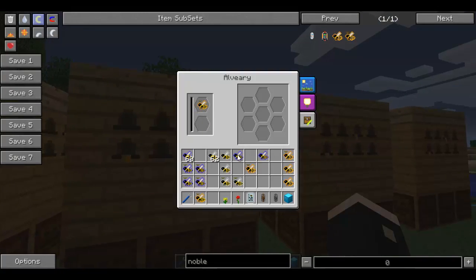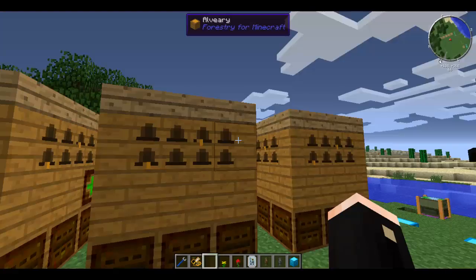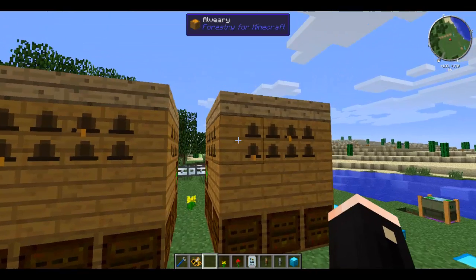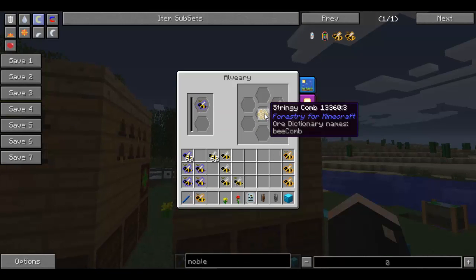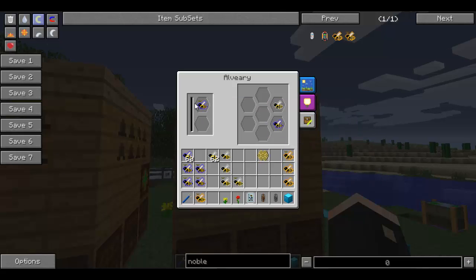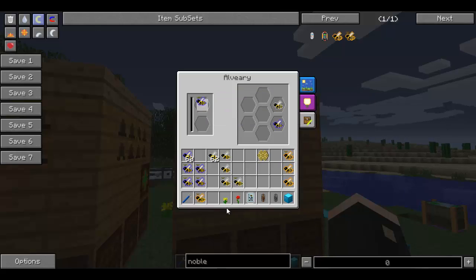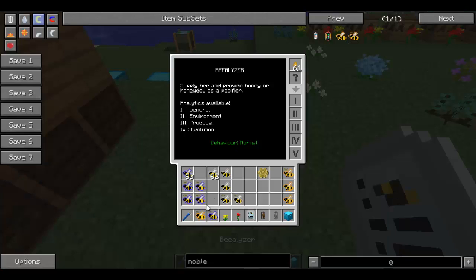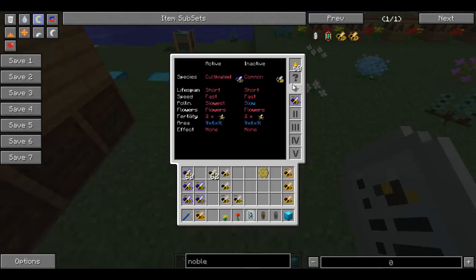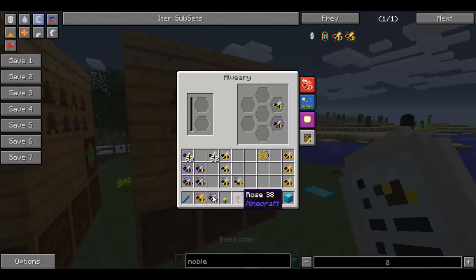The idea is that I'm increasing my chance as much as I can by having five different combinations. Though cultivated drones and common drones actually produce another breed of bee — they produce a second, separate series of bees — but we're not going to worry about that until we get to it.